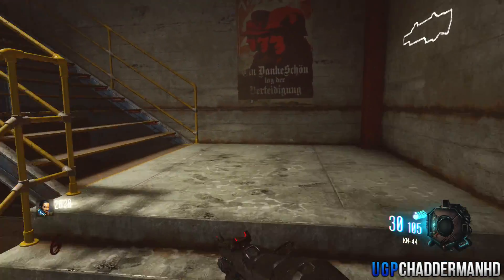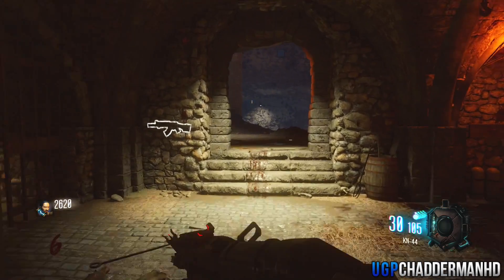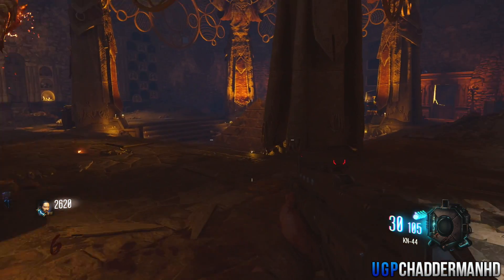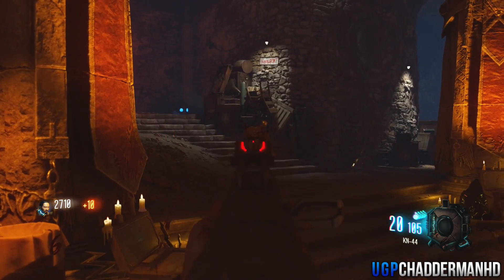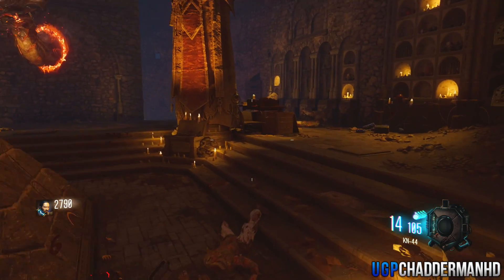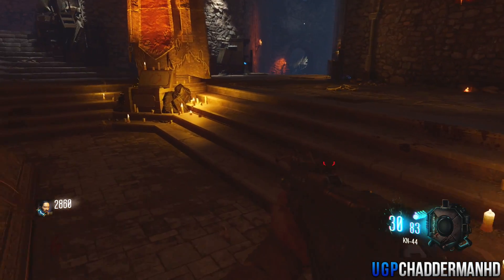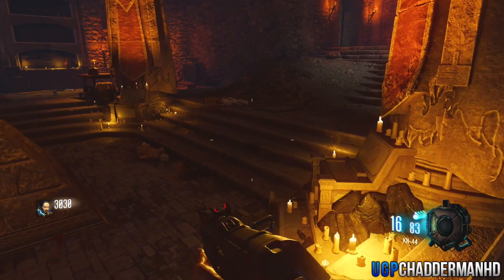Moving on to the last and final part. Come forward into the middle area where the actual pyramid is — that's downstairs in the tomb. You're going to want to activate the pyramid, and it's dead easy. You'll see four squares around the pyramid; stand on each of those squares and wait about five or six seconds until they light up. Do this for all four squares — once done, you'll be able to jump up and wall run across the wall, which is vital to getting the last part of the shield.